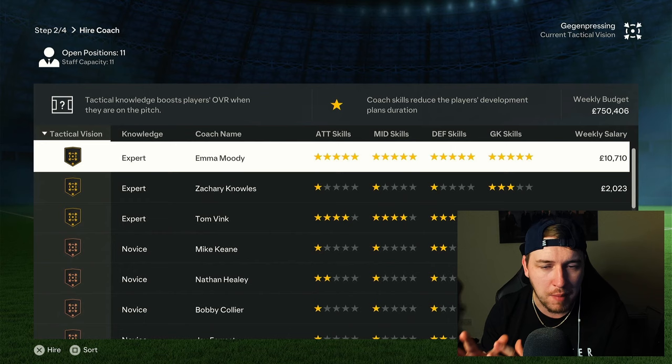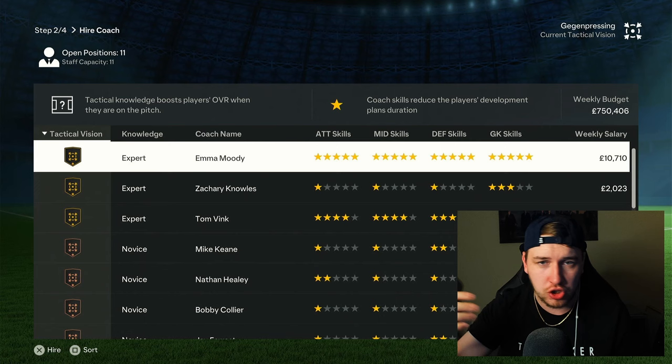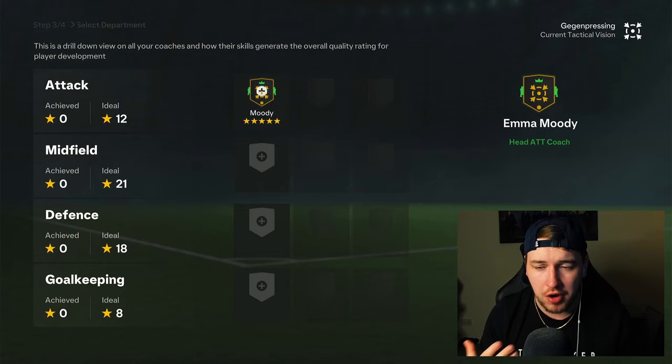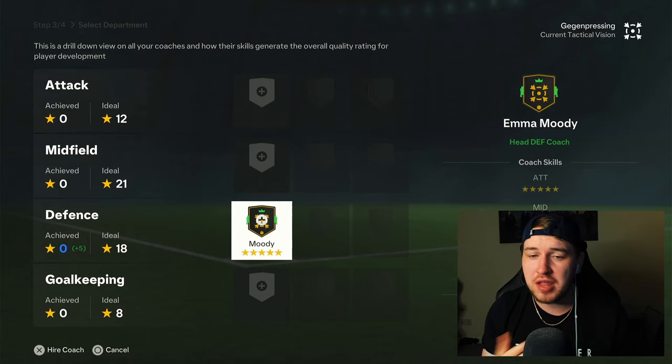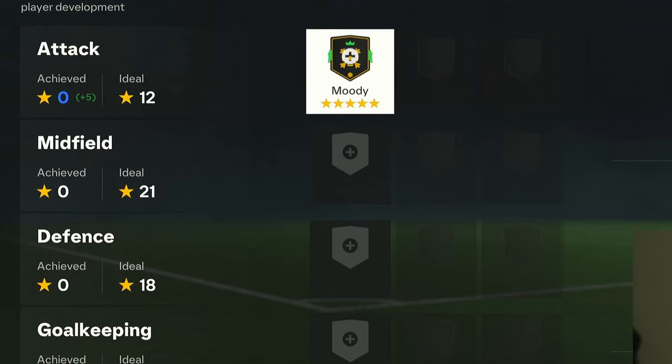Bear in mind that this will be different team by team, and your budget will be different team by team. If you're a bigger team, you'll have a bigger budget with more staff that you're allowed. Smaller teams represent the same but on the lower end. I chose Gegenpressing, and you will see the tactical vision down on the left-hand side with the Gegenpressing symbol. The symbol system is pretty straightforward — this means they are a gold standard Gegenpressing coach. I'm going to hire her instantly and then choose what slot to put her in. She's five stars in everything, so it doesn't really matter what slot I pick.